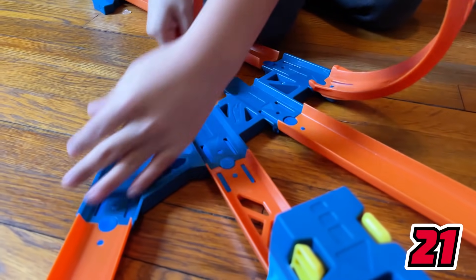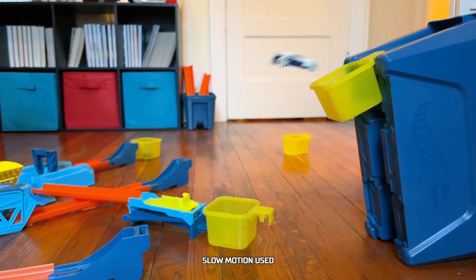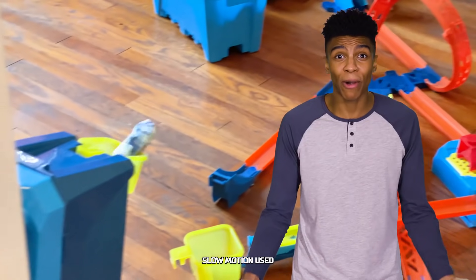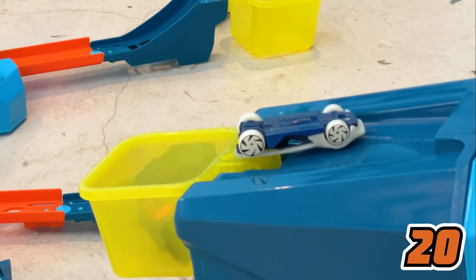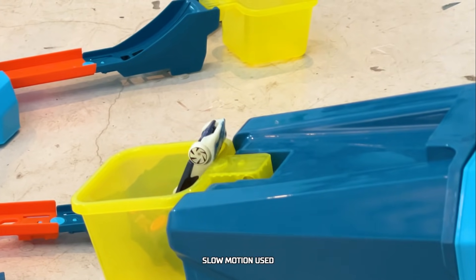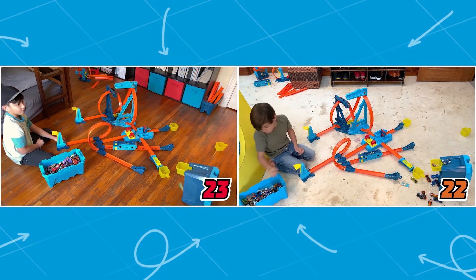Blake's done about as much damage as possible on that lane. Now he's switching over to the high jump. Yeah! Blake sends that car flying into the bucket! Now Blake is closing in on 25 points — can he bring home the prize? That car lands on top of the box and stalls out, and he launches another car to shake it loose and into the bucket! That last shot puts Jack at 22 points, but Blake is one point ahead of him!